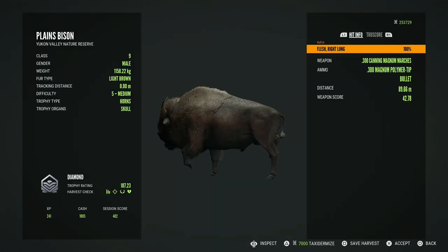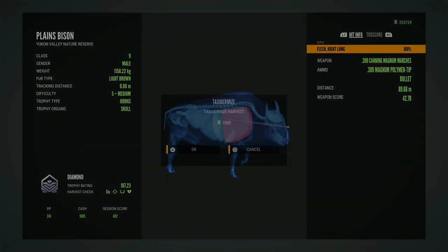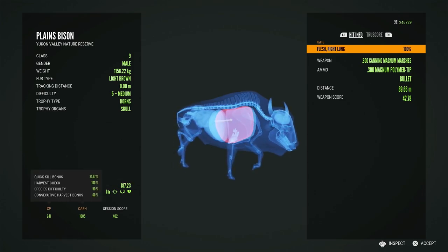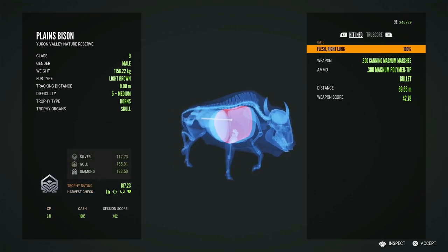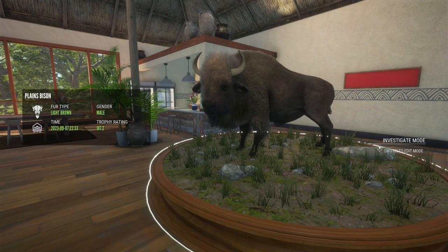Let's see if this guy made diamond - diamond please! Yeah, let's go! First diamond bison! How close was he to not making diamond - four over, that's a real question. I thought he was diamond just by the look of him. They look good honestly. Perfect! All right guys, our bison here is in the lodge with a score of 187.2. If you guys enjoyed the video, please click the playlist on my end screen, and leave a like and subscribe - thank you!